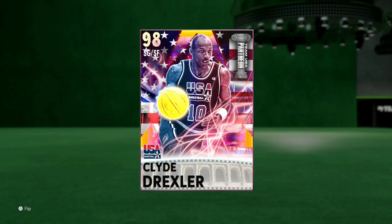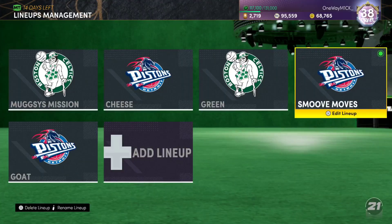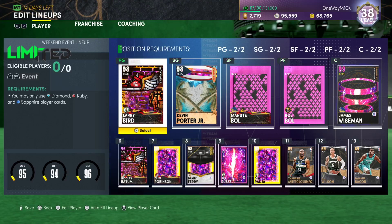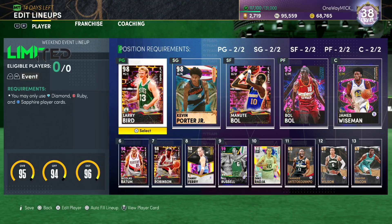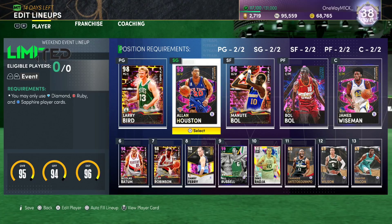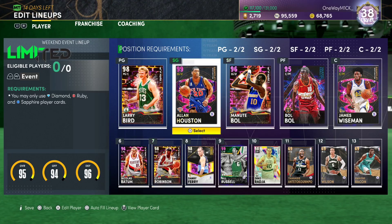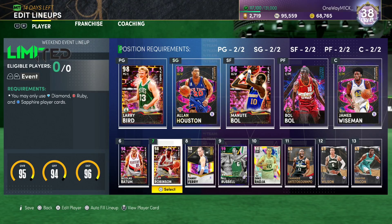Literally 5k is one of the best two guards in the game on next gen. He is insanely good. He's good on current gen too - he's really good on current gen - but he's one of the best in the game on next gen. He's in my squad now. Larry's gonna lose his spot, and Kevin Porter Jr has definitely lost his spot on Houston.